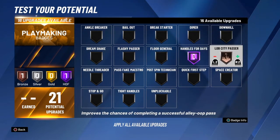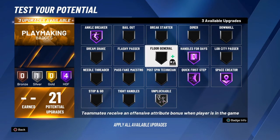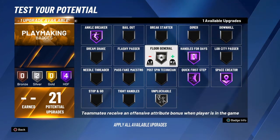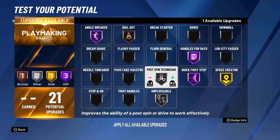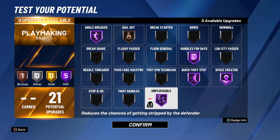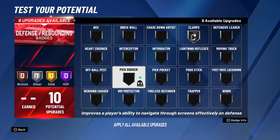For playmaking badges, we're able to get some Hall of Fame ones. Off the bat you want Ball Handling, Quick First Step, Space Creator, and Unpluckable — but do not put Unpluckable on Hall of Fame, it's not worth it; put it on silver. You can get Anchor Breaker on Hall of Fame, or Floor General. For the last slot, Post Spin Technician — you can put that on silver or go Floor General. Make sure you get Bella on Hall of Fame; there's no need for Unpluckable on Hall of Fame. Make sure you get Post Spin Technician because Michael Jordan is able to use it.